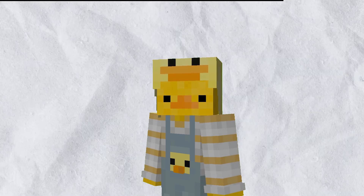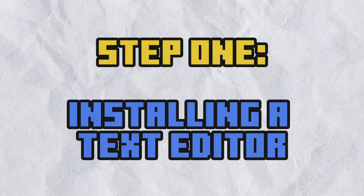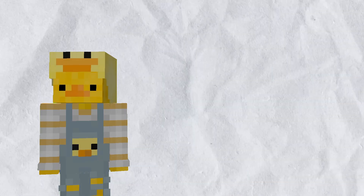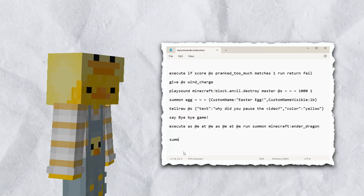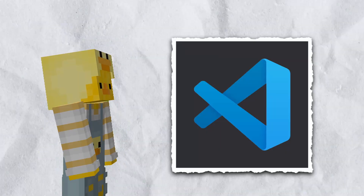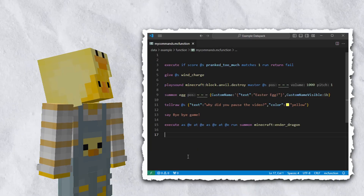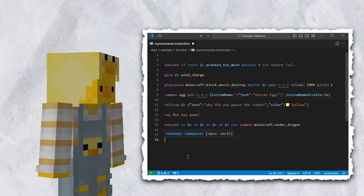Now that you have more of an idea of what a data pack is, let's make one. When writing commands in a data pack, it's very difficult to write them in a basic text editor. So I'd recommend using a more advanced text editor, specifically VS Code, where people have made plugins that add syntax highlighting and can autocomplete commands as you're typing.